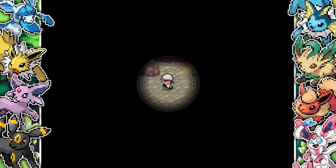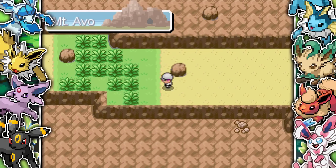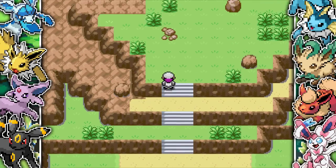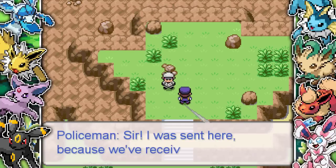There are trainers in there, wild battles, and no repels. After running around for like 10 minutes, which got really annoying, I finally found the way out at the top of Mount Evo. Honestly, unless there's a way to get Flash which I couldn't find, I don't know why that cave is in the game. It is so, so annoying to get through.